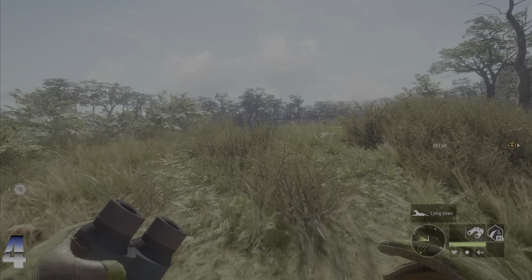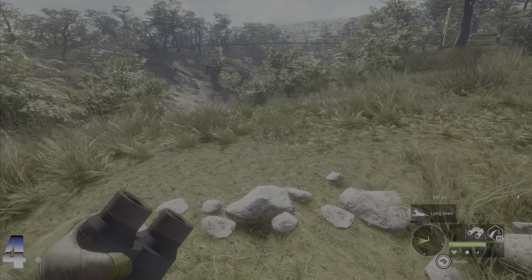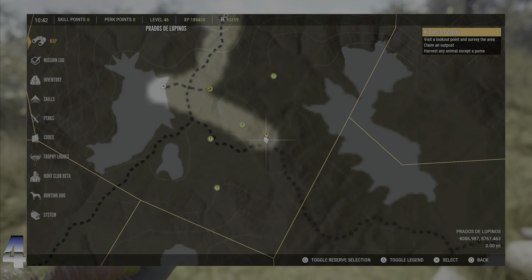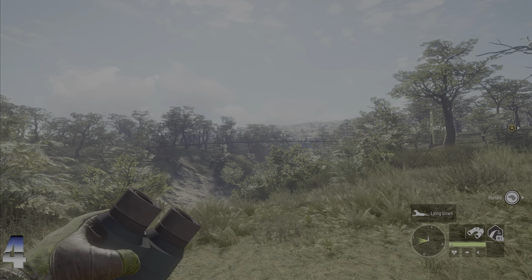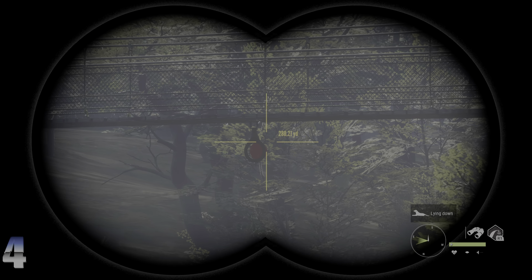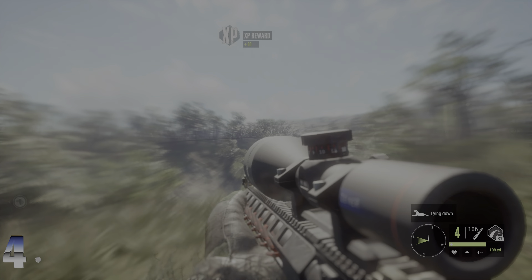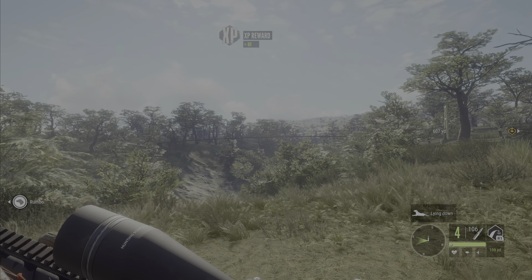Target number four — we're right here in the middle of the map, still looking just a little bit toward the south. You can see the coordinates on screen. Look at the bridge and right under the bridge you'll see it — a nice, easy shot for the 22. Target number four is completed.